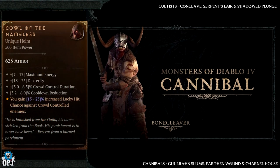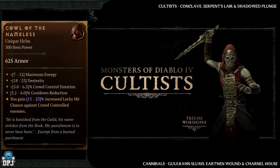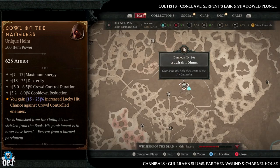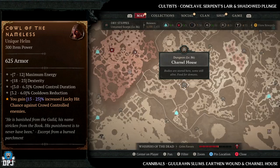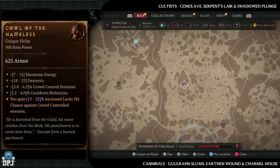Next up we have the Cowlid and Nameless. This has increased drop chances from cannibals and cultists. Cannibal dungeons include the Ghoulraan Slums, the Earthen Wound, and the Carnal House. For cultist dungeons I recommend Conclave, Serpent's Lair, and the Shadowed Plunge.